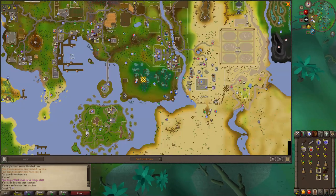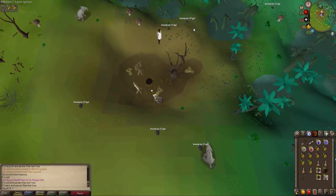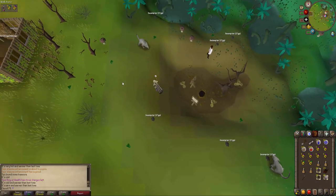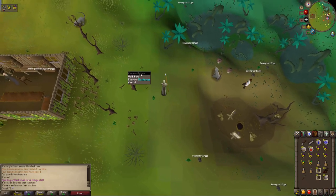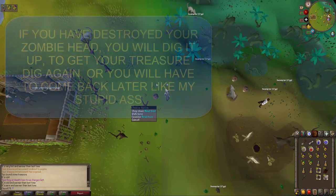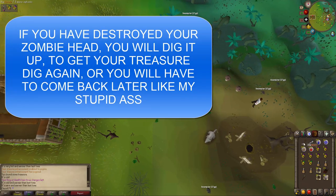You just want to go outside the dungeon, roughly around here. Just where this mushroom is next to the dead tree, you want to walk one square east and dig. And that should be the Lumbridge one done.